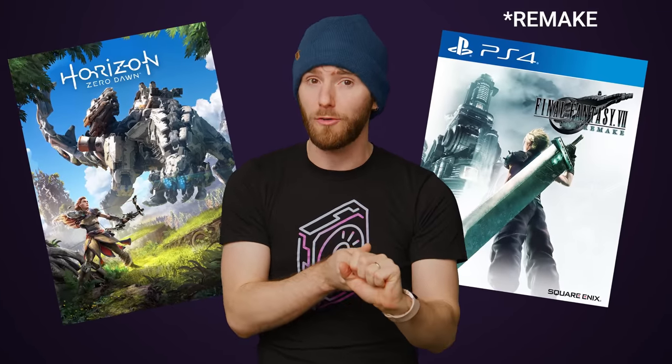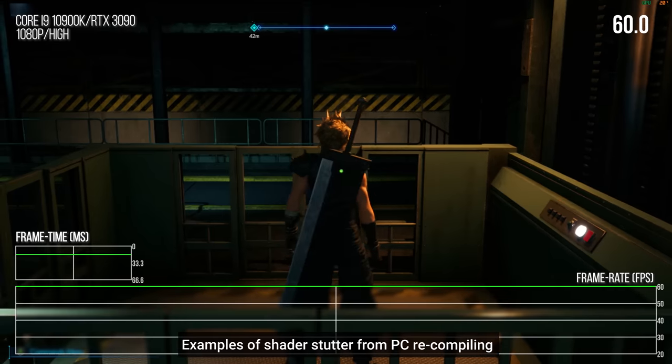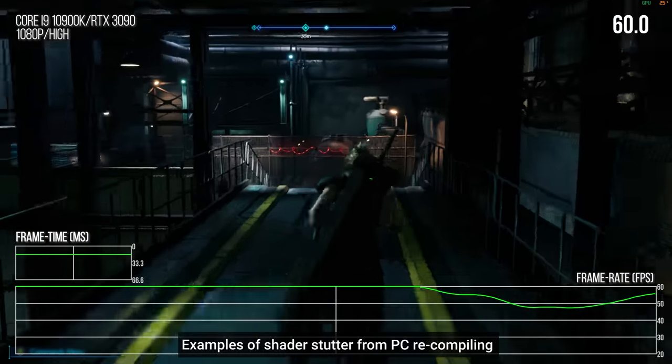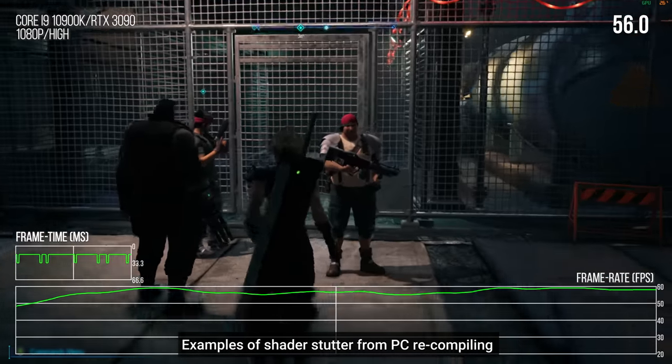One issue might be familiar to you if you played Horizon Zero Dawn at launch or Final Fantasy VII Remastered — problems with how PCs handle the game's shaders. A shader is the code that handles how to illuminate and color each pixel on the screen. On a console, the shader is just a file that the console loads when the game starts up, and because each model of console has exactly the same hardware in each unit, programmers know how to write the shader for that specific hardware configuration.